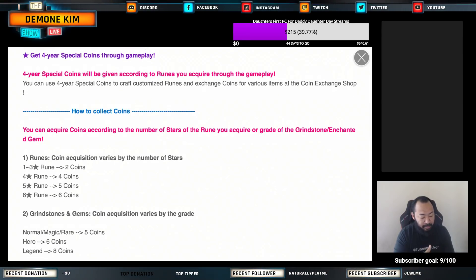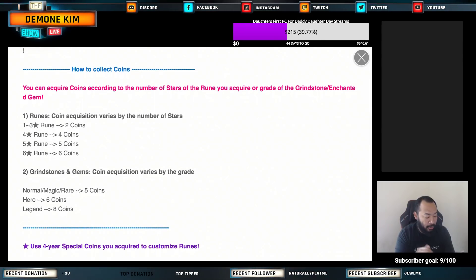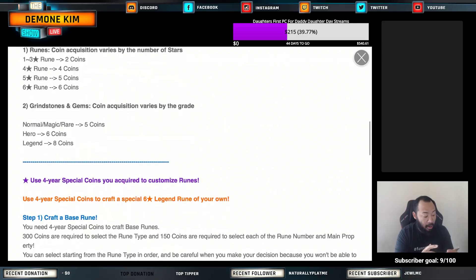One to three-star runes equal two coins. Four-star runes equal four coins. Five-star runes equal five coins. Six-star runes equal six coins. For grindstones and gems, coin acquisition varies by grade: normal, magic, and rare are five coins; hero, six, and legend are eight coins.